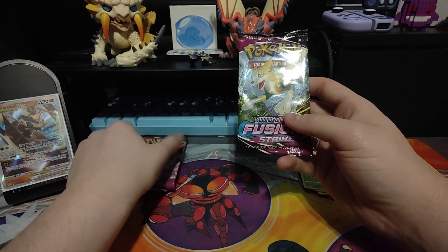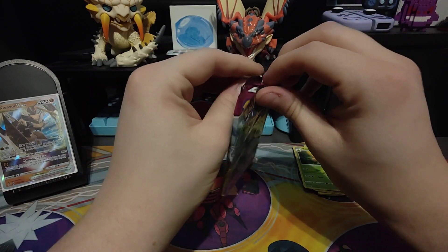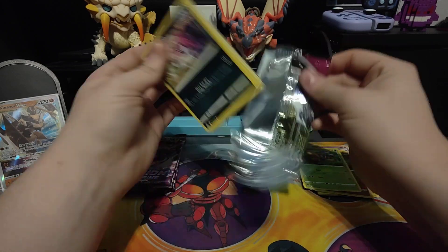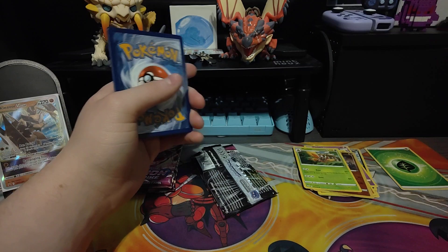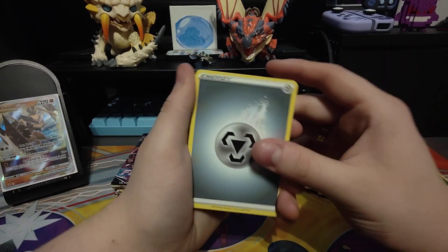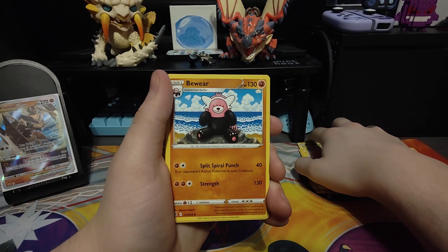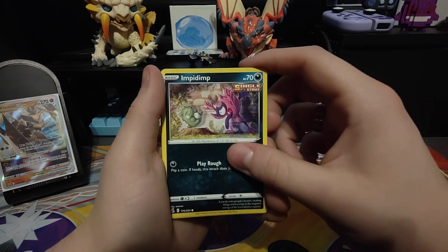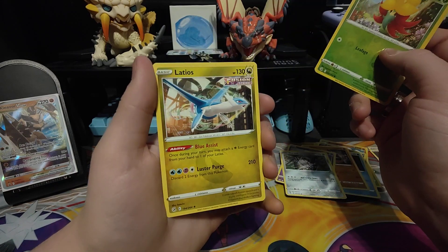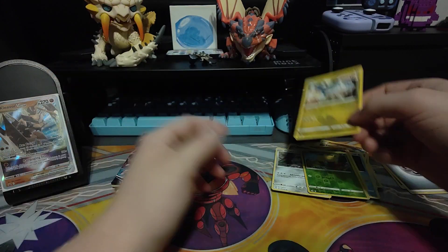Let's go with the Fusion Strike pack. Fusion Strike has a really nice Gengar card in it that I'd love to get my hands on — I know there's a V Max Gengar in the set somewhere. We've got a steel energy, an Eldegoss, Power Tablets — I don't specifically want to give my Pokémon tablets but thanks for the offer — Bewear, Impidimp, Snom, Onix, Jigglypuff, Duraludon, Gossifleur, and a regular rare Latios — that's actually quite a nice art for a regular rare anyway.